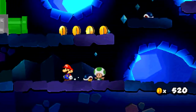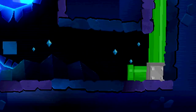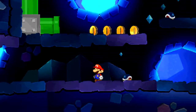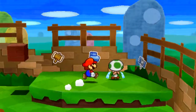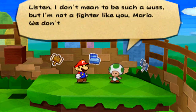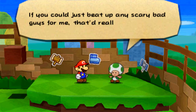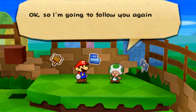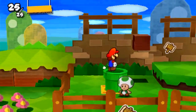Toad screams: 'EEEEK! It's all over me! I can't take it!' And yes, Toad has left us. Let's go back and get him. I wonder what dialogue he'll say this time. I'm sorry for extending the episode, but I find this dialogue hilarious. He says: 'Oh thank goodness you haven't left me to fend for myself! I don't mean to be such a wuss, but I'm not a fighter like you, Mario. We don't all stomp a hundred Goombas before breakfast. If you could just beat up any scary bad guy for me, that'd really help me out.'